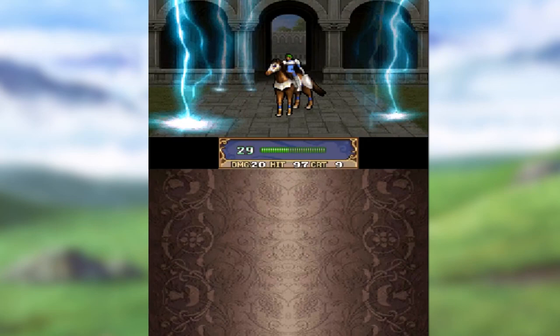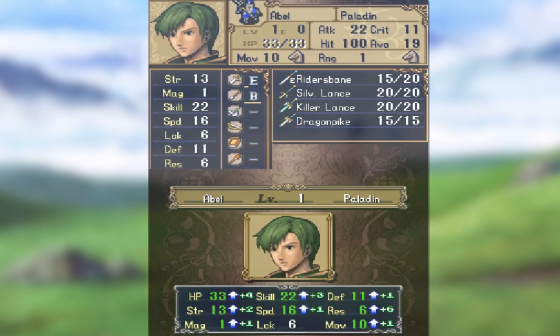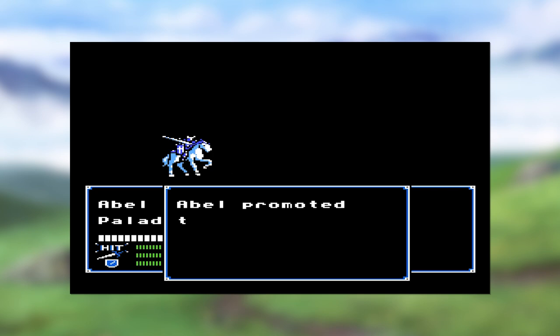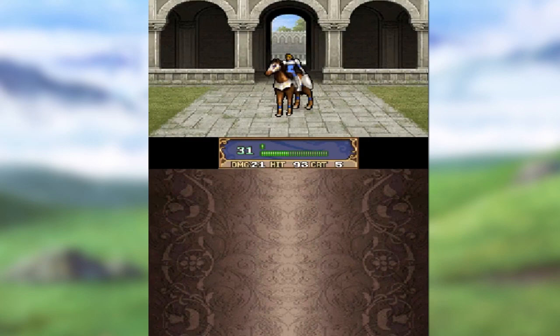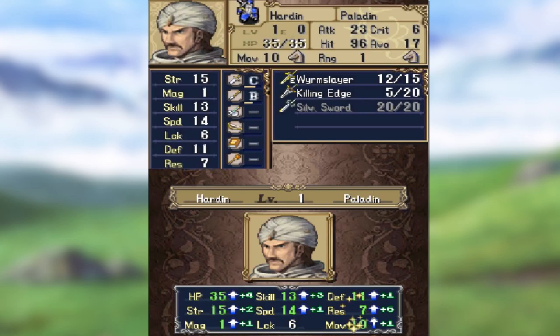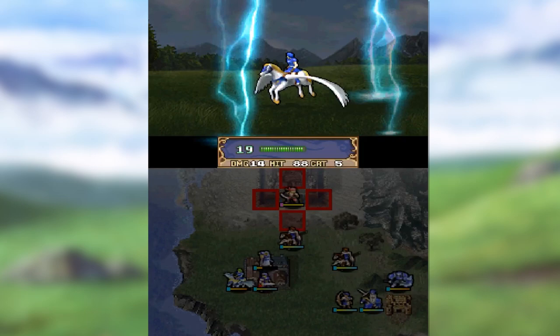Let's discuss promotions. Promotions require using a specific item on your characters to have them change into a stronger variation of themselves. Both games have this feature, but FE11 has it so all classes can be promoted; FE1 only has six. Once a character reaches level 10, they're eligible for promotion. When a unit promotes in the original, the unit's base stats increase to match the promoted class — that's about it, plus a new sprite. FE11 is more like a modern Fire Emblem game: each character turns into a stronger class and gains promotion bonuses. To promote in Shadow Dragon, you need a Master Seal. But if you want to promote a Pegasus Knight into a Falcon Knight instead of a Draco Knight, you'll need an Elysian Whip.